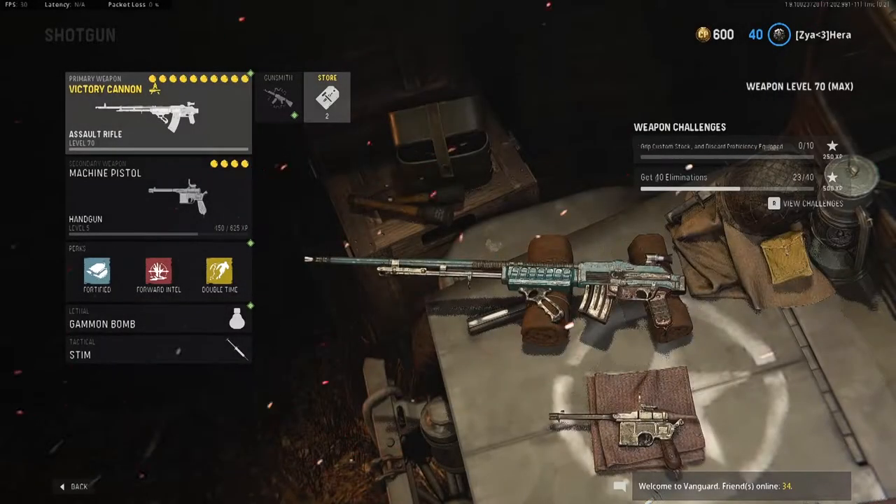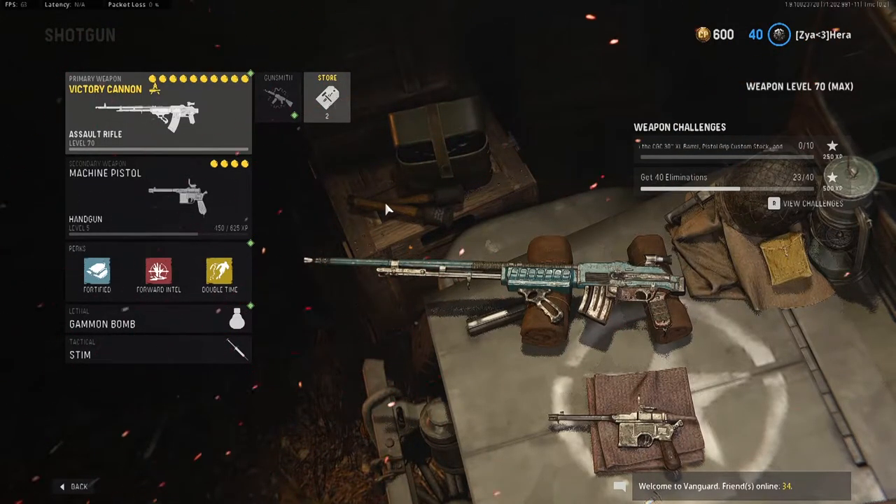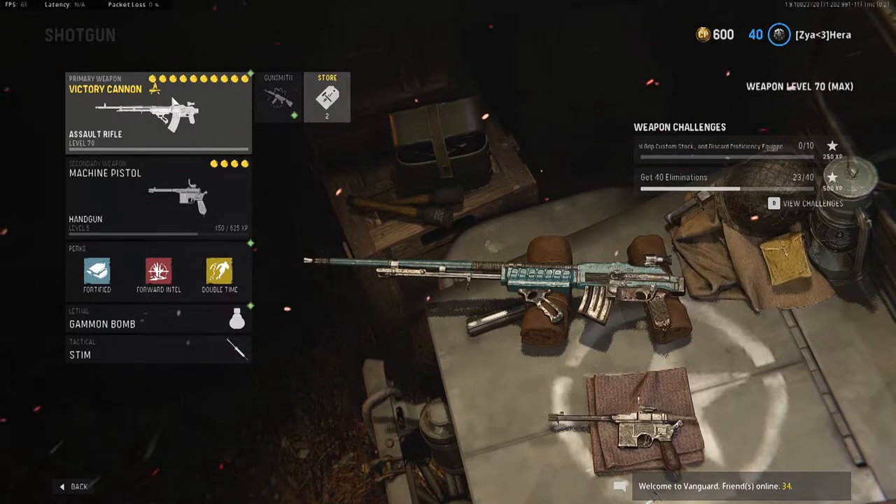Yo, what's going on YouTube? It's your boy Harry here back with a video. What I have for you guys is the best class setup for the BAR, and this is the battle pass variant — the Victory Cannon.